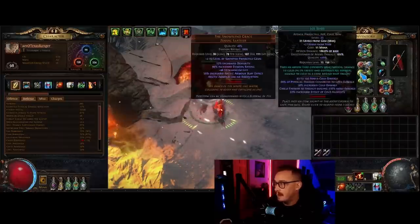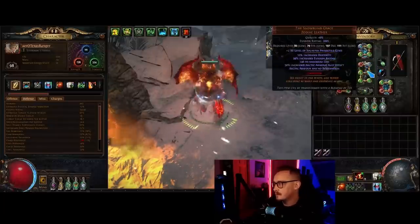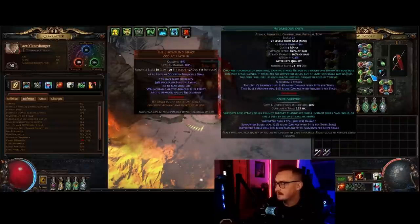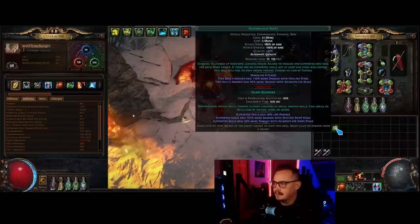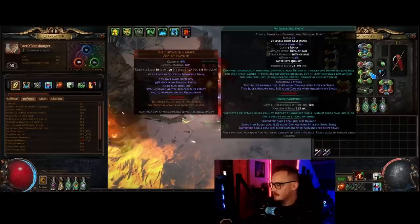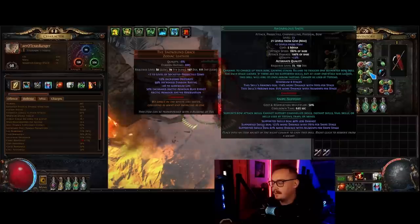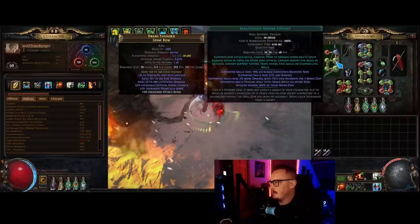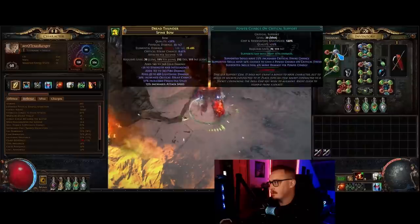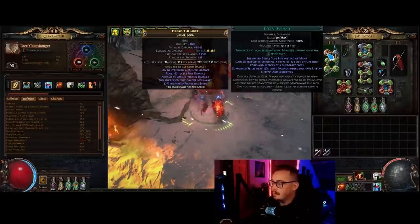For our main links, we have Snipe linked to three attacks: Burning Arrow, Lightning Arrow, and Ice Shot. The order matters - whatever order you want them to fire in is how you need to set them up. We have Increased Crit Damage and Awakened Elemental Damage with Attacks for our two supports, so we effectively have three four-links in this chest. Anomalous Snipe gives you more damage with hits per Snipe stage and less damage with ailments - so basically if you want to play hit-based Snipe, you need the anomalous version. When socketed in here with our additional levels, it is 125% more damage with hits per Snipe stage. At three stacks, combining everything together, this is 125% more damage from the gem alone - not including the attack speed boost.